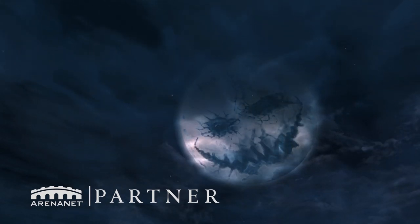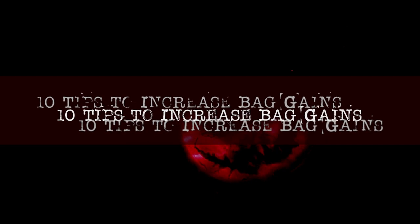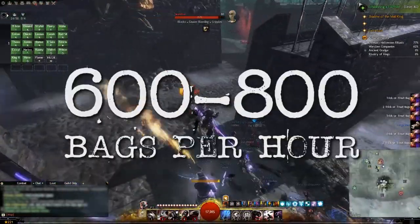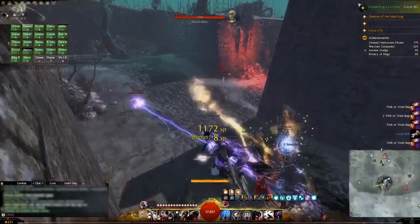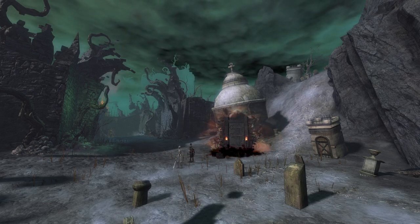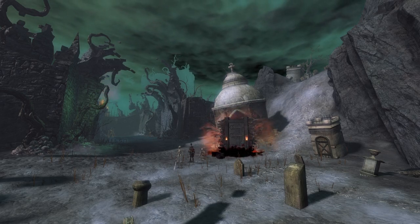Hey guys, it's me again, Chickenoogle. Shadow of the Mad King is back, and that means we can get back into the Labyrinth to farm some Trick or Treat bags. When I command or farm with an efficient group, I get anywhere between 600 and 800 Trick or Treat bags per hour, and I've seen others claim higher totals than that. We can achieve these high bag-per-hour amounts because we understand that the squad working together, with the common goal of getting loads of loot in mind, pays greater rewards than everyone playing for themselves.